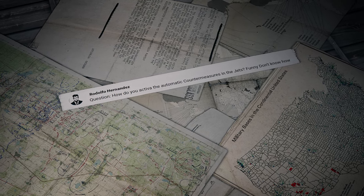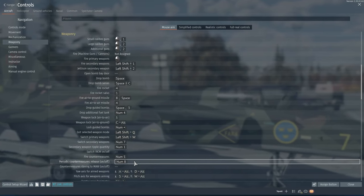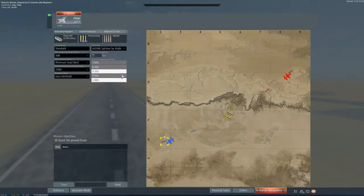Another question comes from Rodolfo Hernandez: 'How do you activate automatic countermeasures on jets?' Hey Rodolfo! Just assign a key for periodic countermeasures release and set up the intervals before you join a battle.